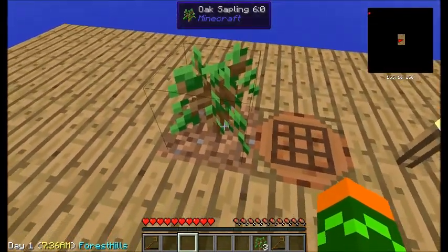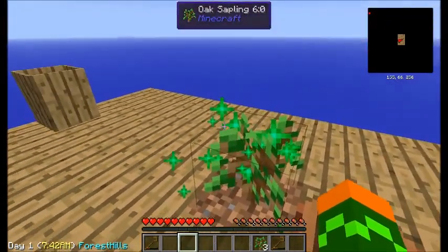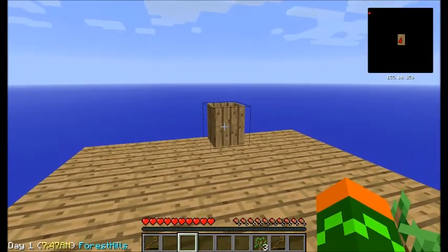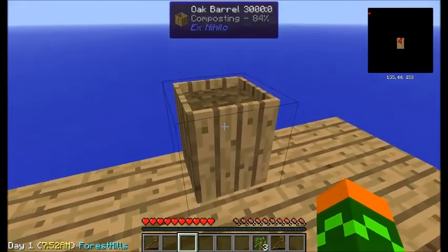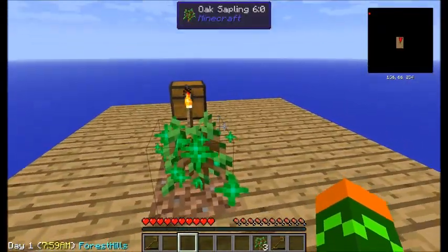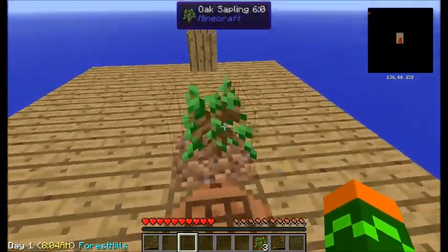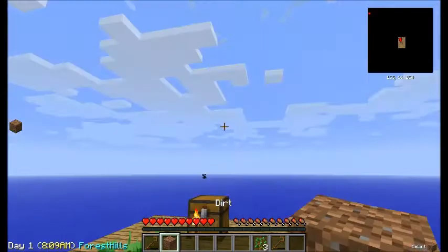I exited and came back to see if that will do anything, but it seems it hasn't done anything. While I walk, I have to check — it's at 84. You can see it's changing color, going into dirt. The dirt's done! Yeah, and then you just right-click it and you get dirt. Yay!